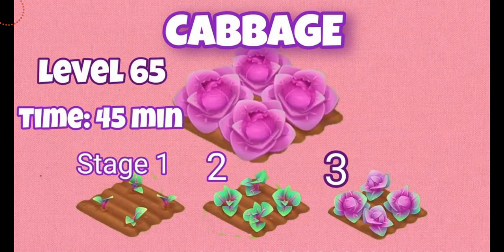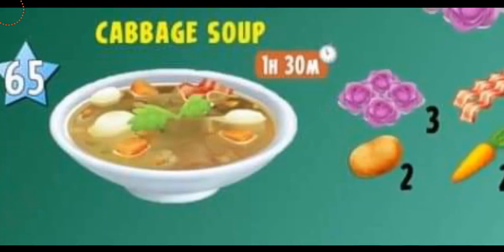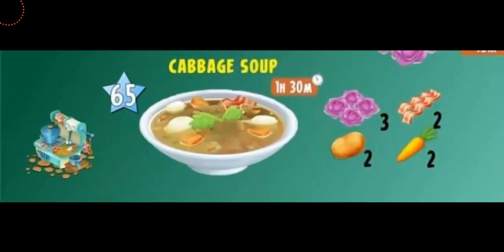Now we're also going to be having a few products that we'll be able to make with this crop. The first product coming with our new crop cabbage is called cabbage soup. This will unlock at level 65. You'll be able to make this in your soup kitchen — it will take one hour and 30 minutes, and you will need three cabbage, two bacons, two potatoes, and two carrots. This seems like a very easy soup — it's not that hard, except if you don't have a lot of bacon, that's just the only main challenging thing.